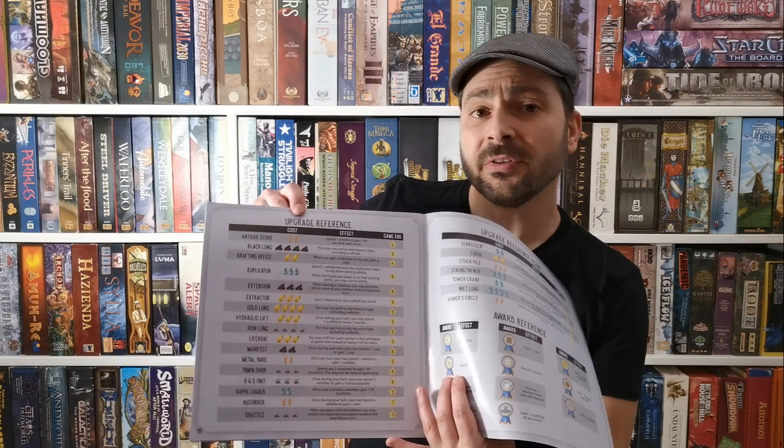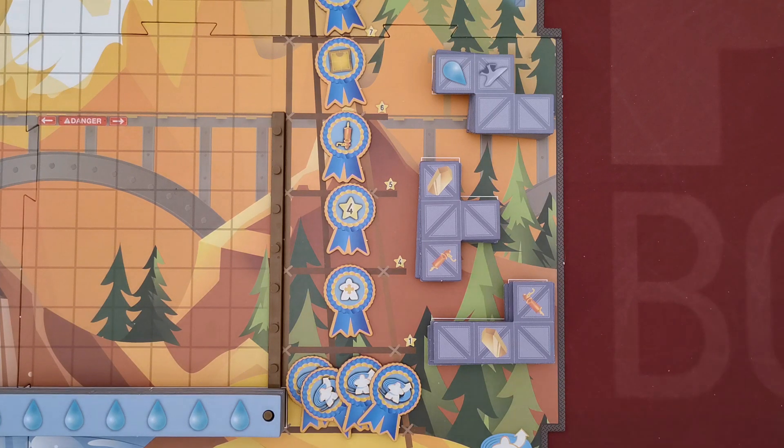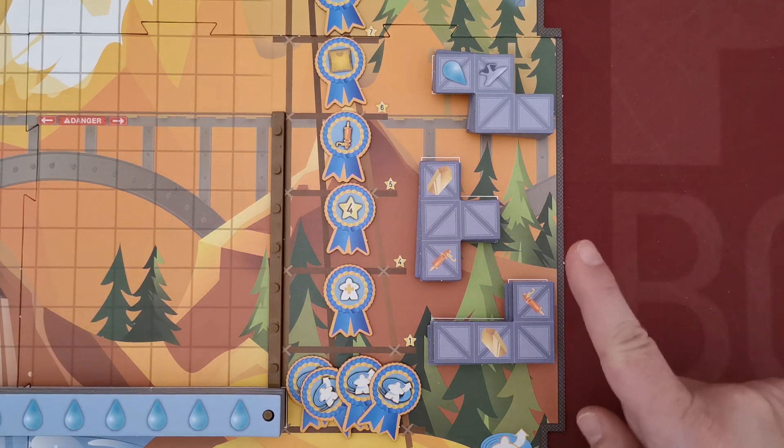Starting ability tiles, as well as other tiles in the game, offer various effects and bonuses that cannot all be explained in this video. However, the rulebook contains reference appendices that thoroughly explain each one of these effects. Now players choose two scaffolds — starting with the first player and moving clockwise, each player selects one of the scaffold stacks and gets the top two tiles.